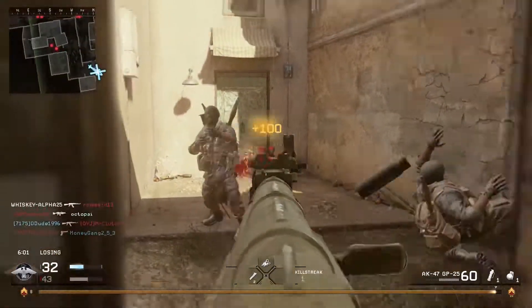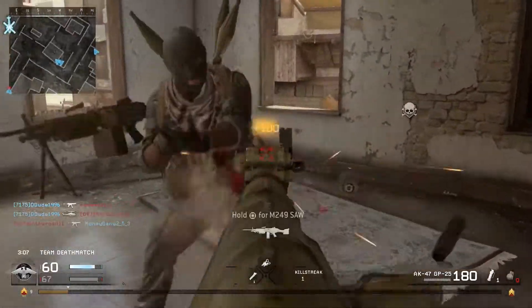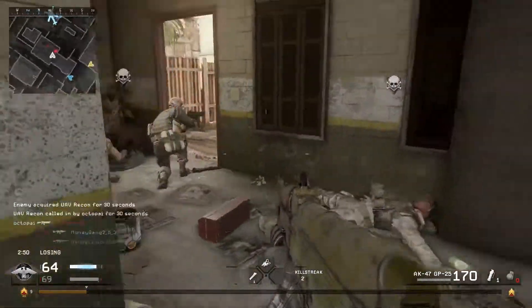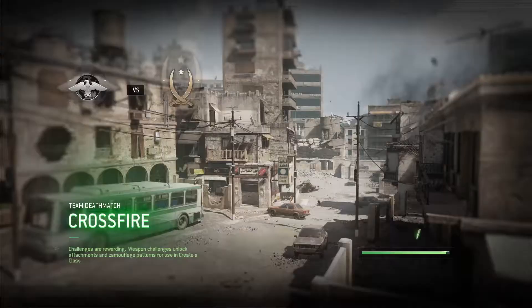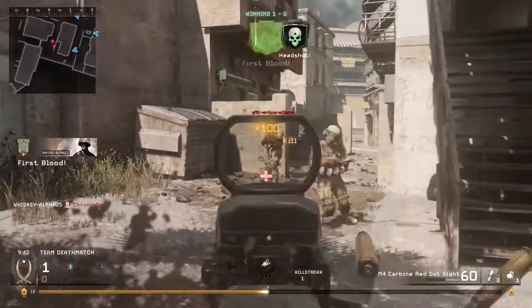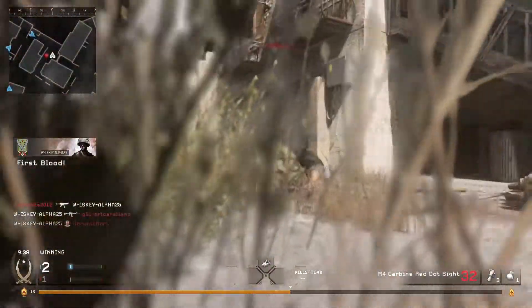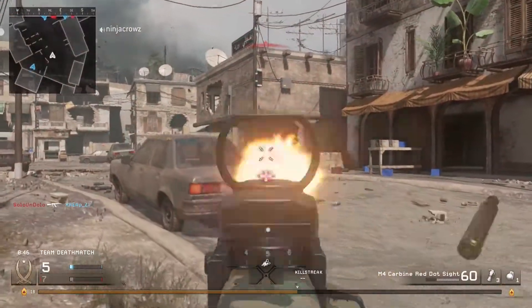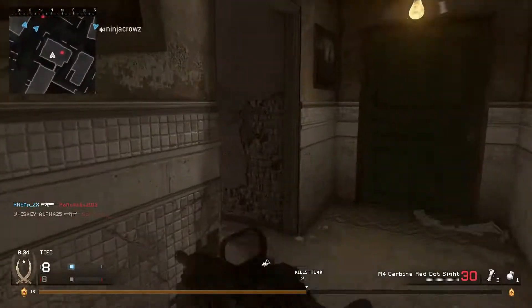I almost got a kill streak, only got one guy — you really gotta watch your back. Double kill! Crossfire is like another urban map. If you go out into the street you're dead — you really gotta stick close to the buildings. I forgot how dense these maps were and how much bigger they are compared to the Call of Duty maps of today.